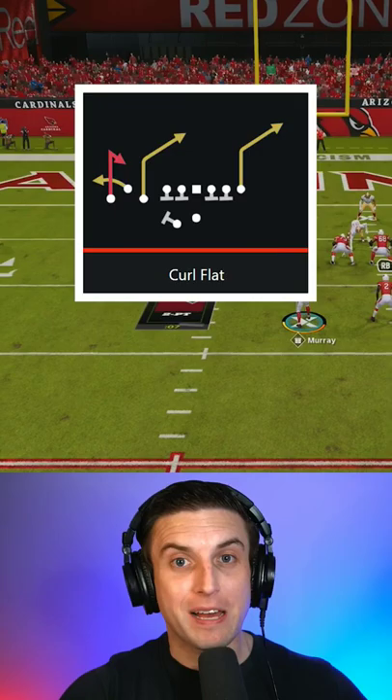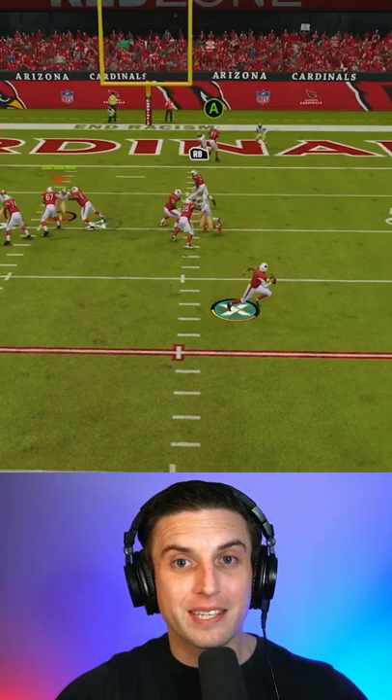All you have to do is find any pass play where the outside receiver is on a route and then put him on a smoke screen. Then just scramble outside the pocket to force all defenders in hook and flat zones to run in at your quarterback, leaving your receivers wide open for easy touchdowns.